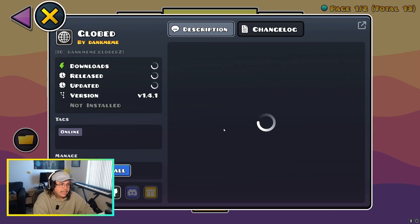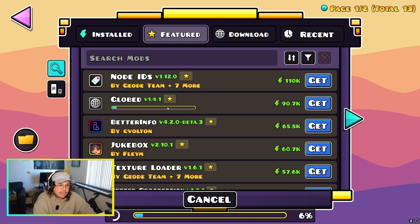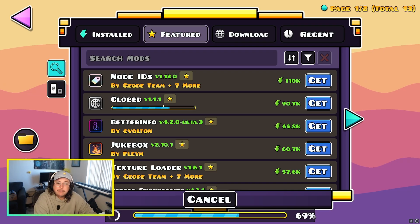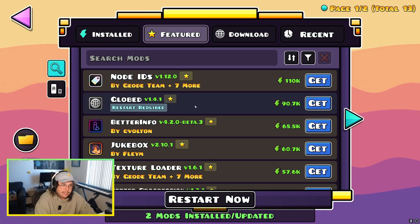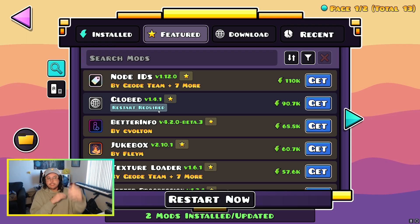Go ahead and find it and hit Install. It'll download and install it, and then it should say 'Restart Required'. You can do this for more mods, and then once you restart, those mods will be usable when you boot the game back up.